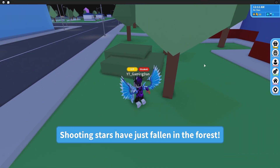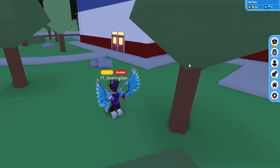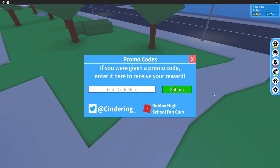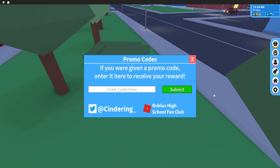Now if you don't already know how to use codes in Roblox High School 2, what you want to do is go to the settings or options button, click on that, then click on 'Promo Codes.' The code input will come up and you can enter them in any order.